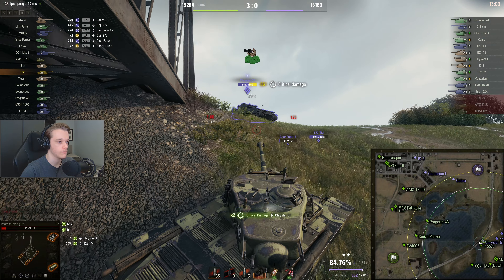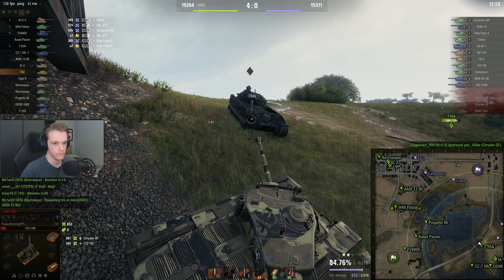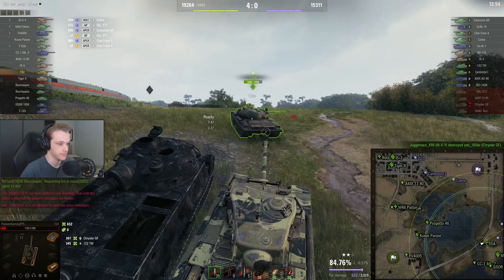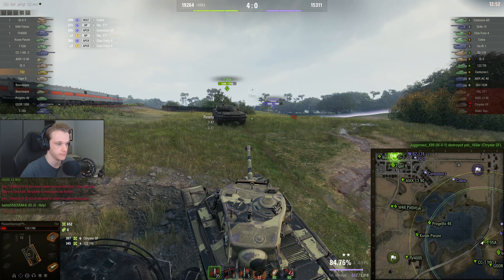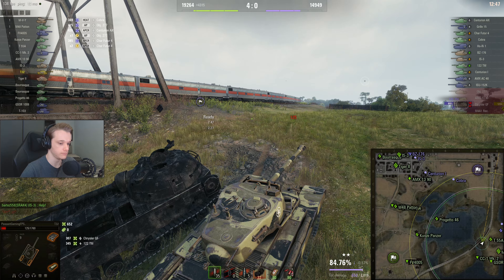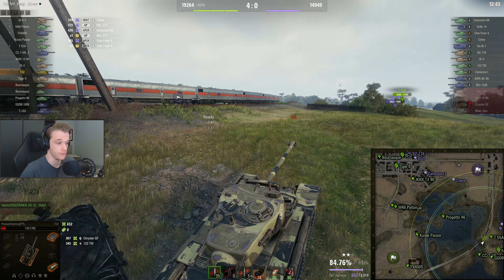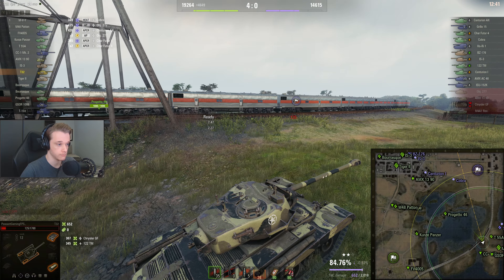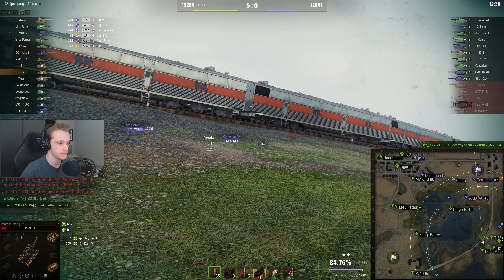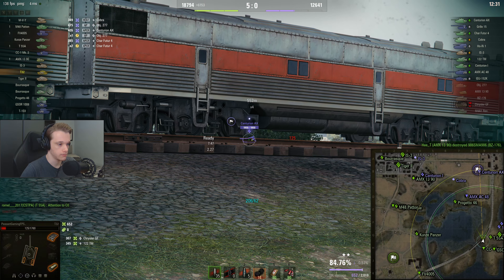We're now on Outpost — beautiful map, the bigger version of Mines. We're going to go to the Heavy Corner and hope for the best. Our SU-101 is pushing very, very aggressively there. There's also no artillery, which makes me very, very happy indeed. Since the SU-101 is pushing, we should all just push — let's back him up and see if we can get something done out of it.